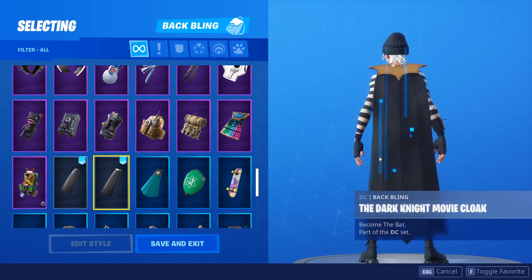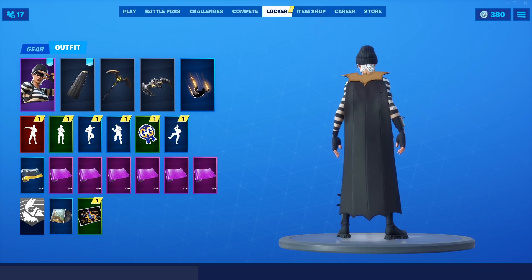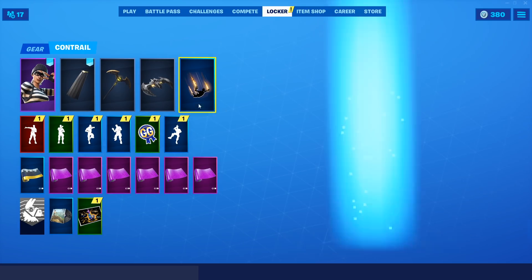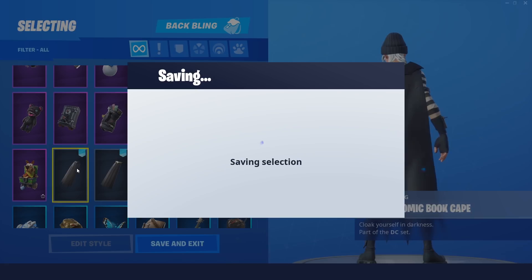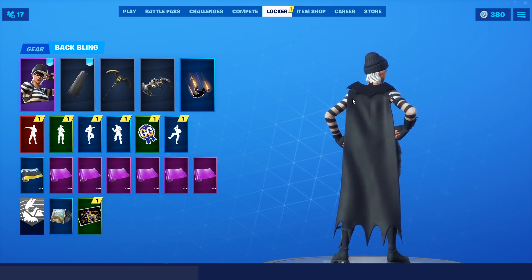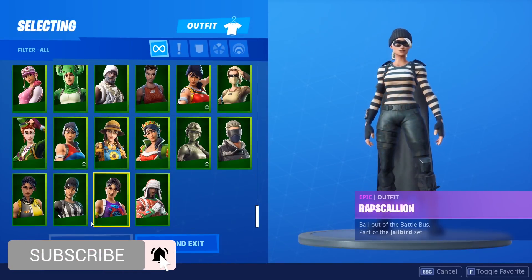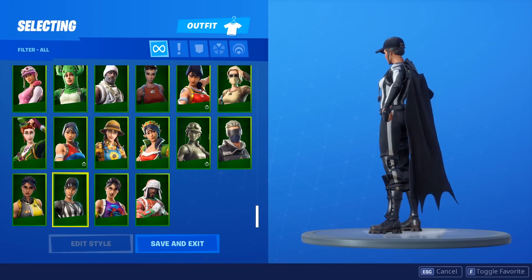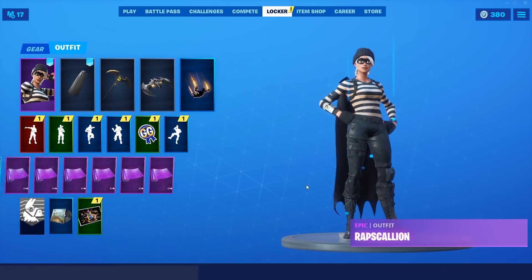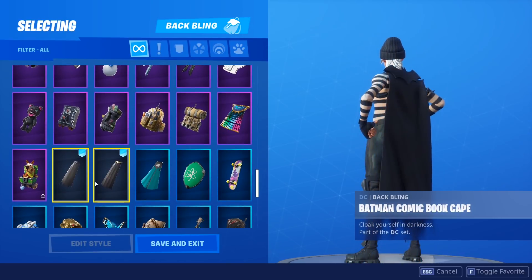Now the Rapscallion. Oh my god, I was looking forward to this. The Rapscallion looks absolutely amazing with this back bling. I think the golden one looks okay, but my favorite with this one is definitely just the normal plain black. If you guys don't have the Rapscallion, I think the Whistle Warrior is another good option — it looks really good on the Whistle Warrior as well. This combo is going to go really well with either of those skins.